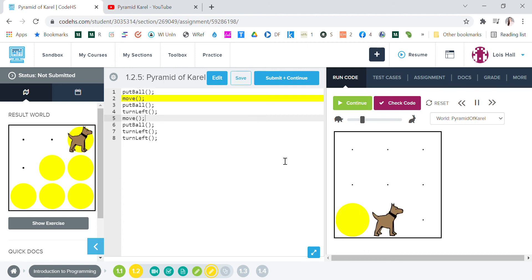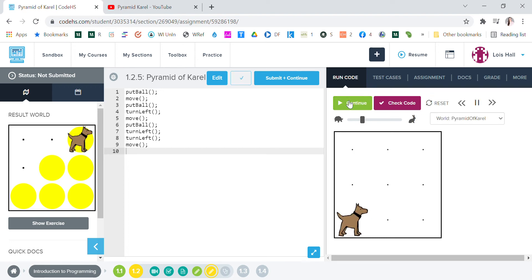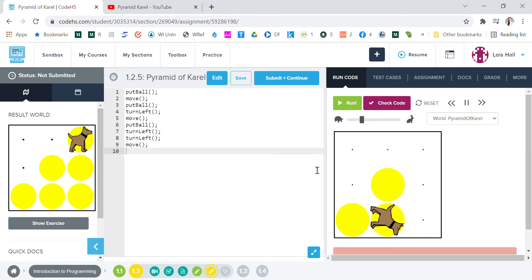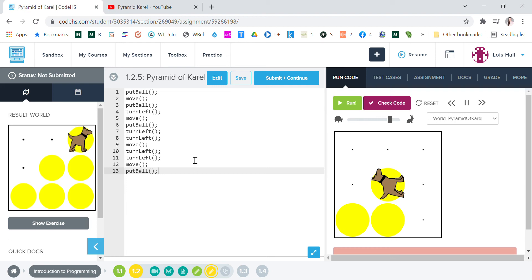All right, let's run that. Now we're gonna want to move because we want to go back down to that other spot. Let's try turn left two or three times, then have him move and try to put ball. Let's run that — all right, come on. Oh, not good. Okay, we messed something up here.